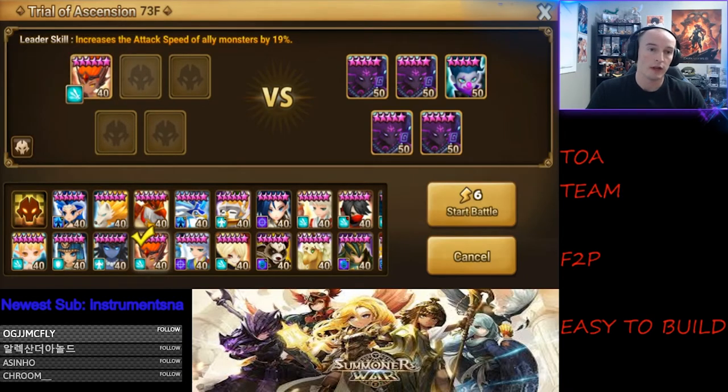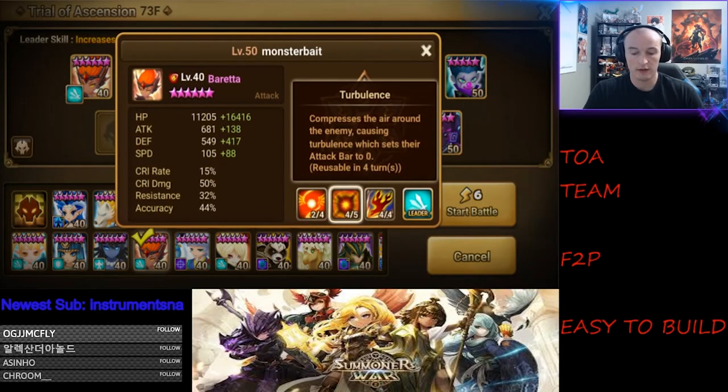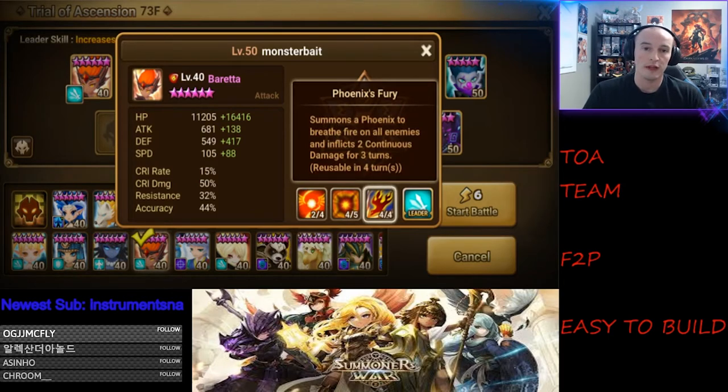Beretta is the first monster I use. Beretta provides continuous damage on skill 3 — applies two DOTs — and DOTs are going to be important once you reach floor 70 and above. The monsters just have too much health for you to burst down with damage. The second skill, Turbulence, reduces the attack bar down to zero, which is very beneficial when going against bosses so they don't take a turn.